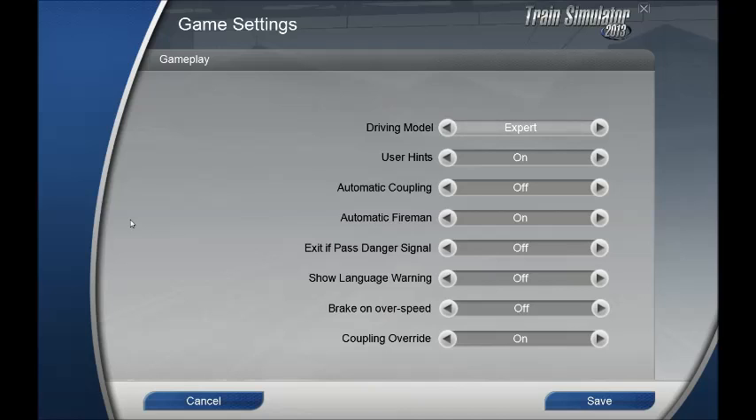Exit at pass danger signal — that has to do with signaling. I'll keep that off, because it will automatically end the scenario if you accidentally pass a signal that's red, which means stop. That's just kind of an annoyance, since it wouldn't happen in real life. Same thing with brake on overspeed — some trains are equipped with a system like that, but we're not going to turn that on for these plays. I'm not sure what coupling override does, but I'll leave it on.